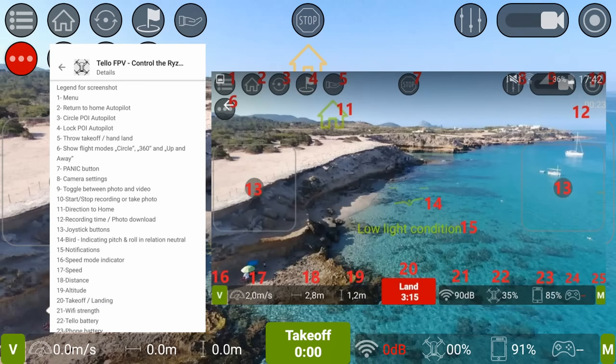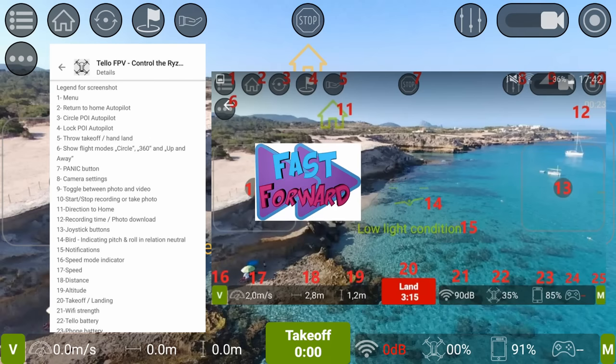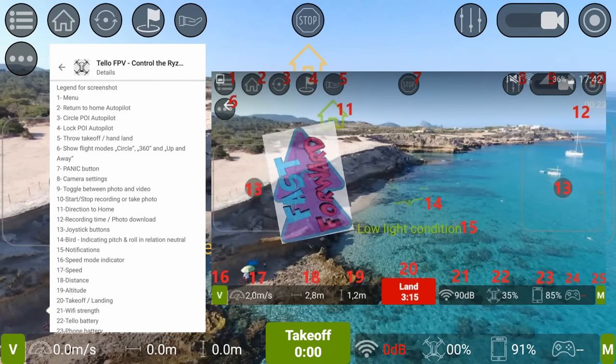Those three dots under the menu on the left open up a menu with your different flight modes: circling, 360 degrees, up and away, and so on. Those four little arrows you see in the middle — the turn arrows — they do flips, so we'll test those out shortly.